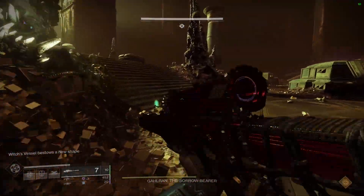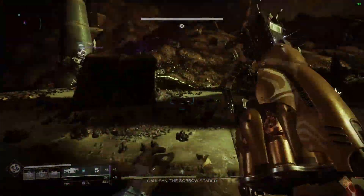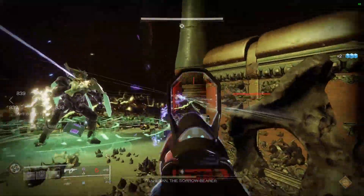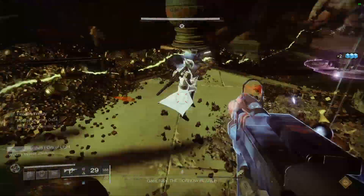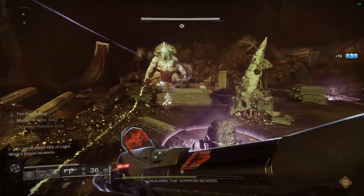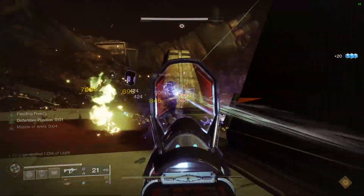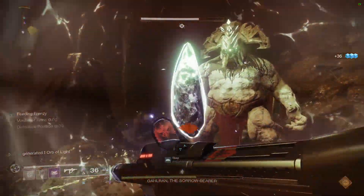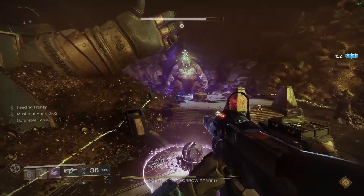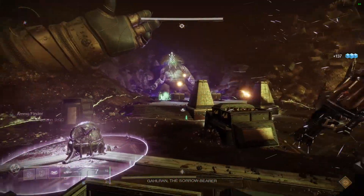If you're perfect, you can two-phase. We were far from it on both our first and third damage phases; however, our second one is what I'd nearly call perfect, so I'm going to let that entire phase run so you have a sense of what a real run is like. We cleared top and popped crystal on red just to catch you up. Hopefully this was helpful and you can get your first two-man clear of Gahlran, or perhaps optimize your strats. Next week will be a two-man guide for Insurrection Prime, so I hope to see you then. Thank you for watching.